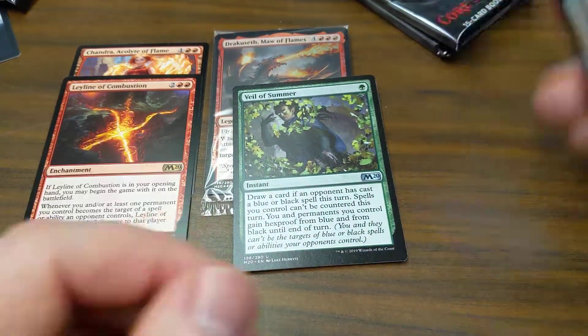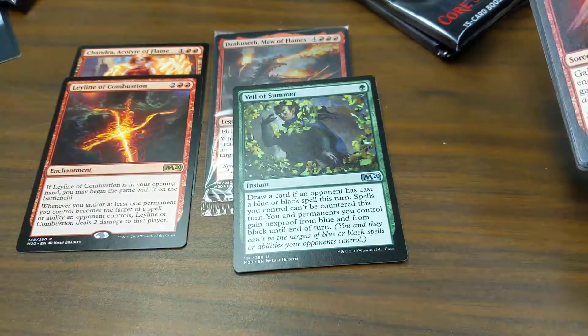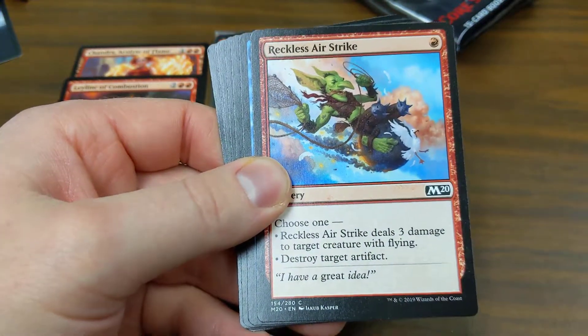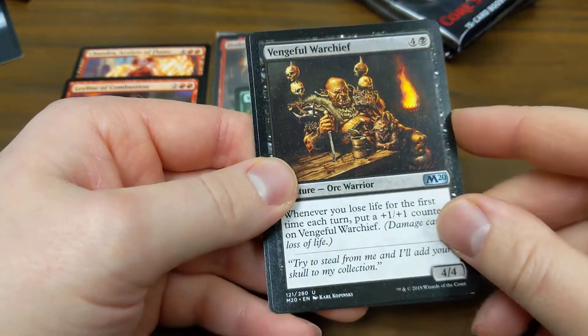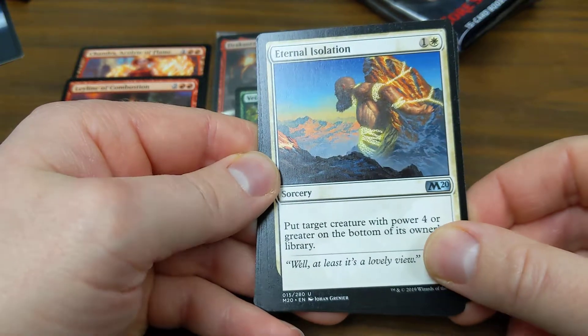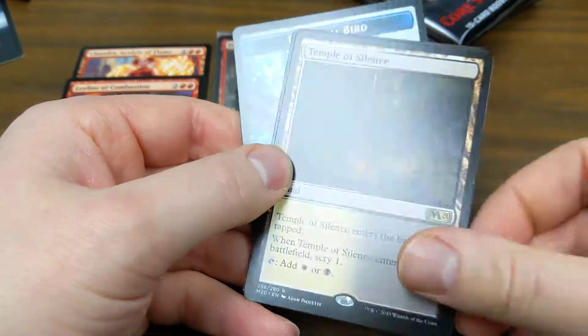This previous pack would have been awesome to play red-green during the pre-release. Heck to Treason, Reckless Air Strike, Vengeful Warchief, Eternal Isolation, Hero of the Sun, and a Temple of Silence.